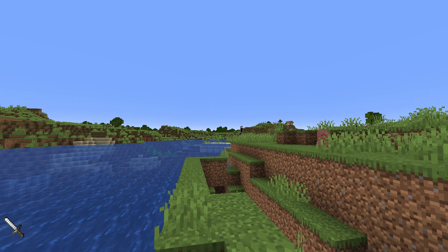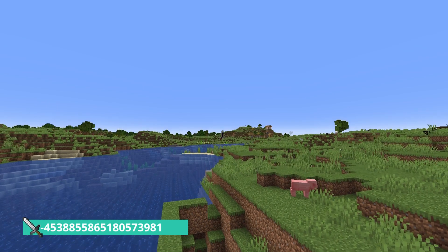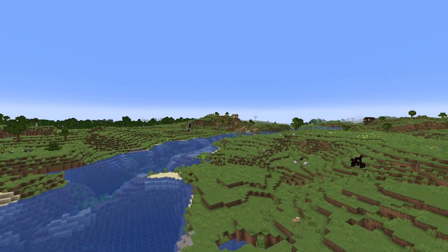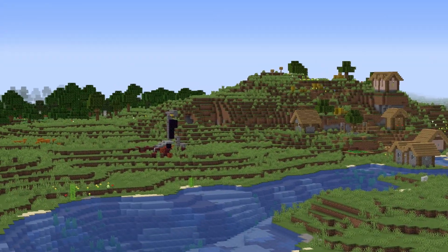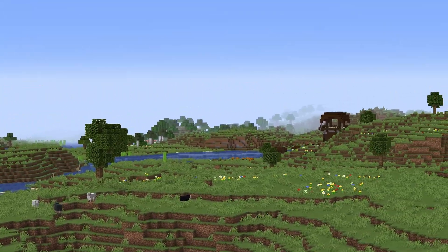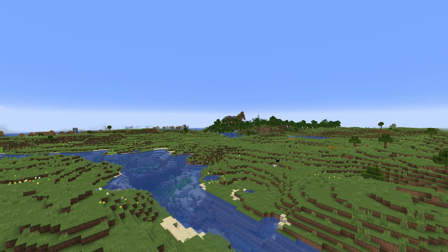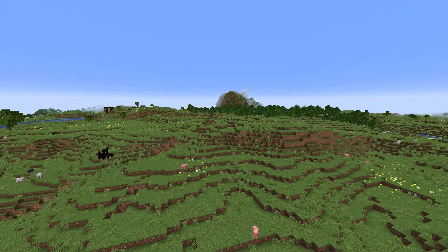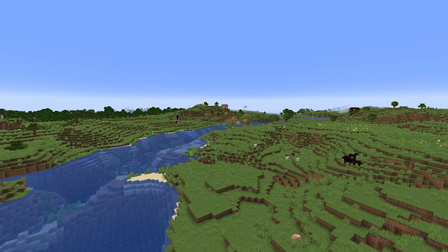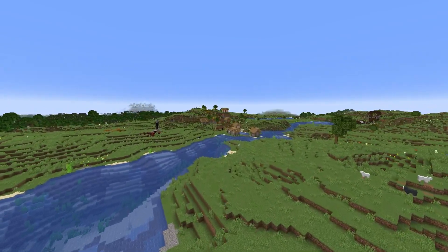Alrighty guys, coming in at seed number one — we're going to start out just by flying up. Looking in this direction, we're going to have a village right here, a ruinous portal, and then a pillager outpost. But then what I want you to do is turn around, because you're going to notice something: you have a village here, and a village here. That's right — your spawn point has three villages.